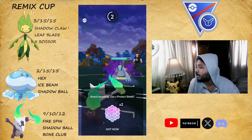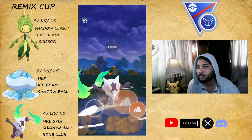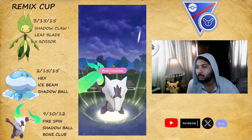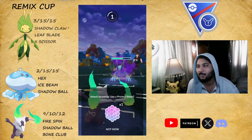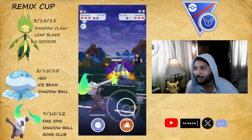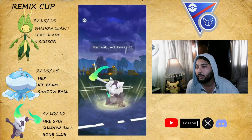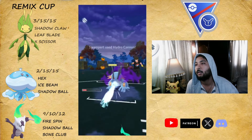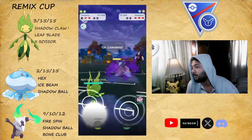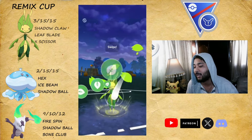Moving on to another battle — a very bad lead. We bring Marowak and they bring in Swampert, which is even worse. I'm getting bad leads in this session — Bastiodon leads earlier, now Marowak against Leavanny. I shield — not the greatest play, I was just experimenting. I should have gone straight for Bone Club. Whenever there's a league rotation I don't like, I make a lot of mistakes. I don't get punished by Hydro Cannon because of Leaf Blade.